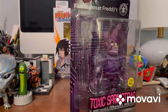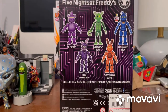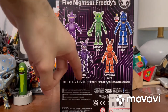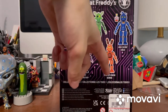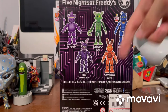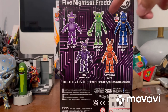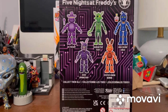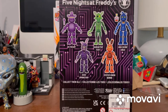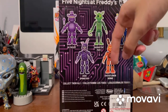Now let's turn it around — here are all the other figures. We have VR Freddy, Radioactive Foxy, High Score Chica, Toxic Springtrap who we are reviewing now, and System Error Bonnie who I already showed you. I really want to get VR Freddy next, and I'll let my brother get Radioactive Foxy and High Score Chica, because he normally gets Foxy and Chica and I normally get Springtrap, Freddy, and Bonnie. They had all these guys at GameStop except System Error Bonnie, but luckily I already have him.